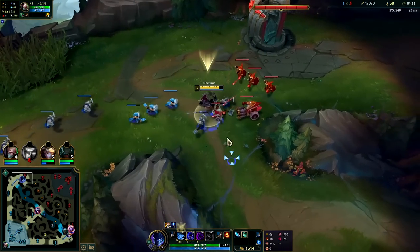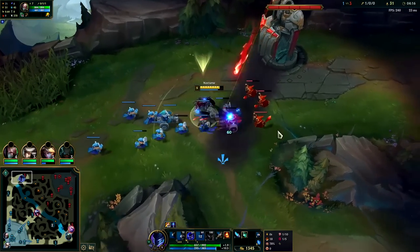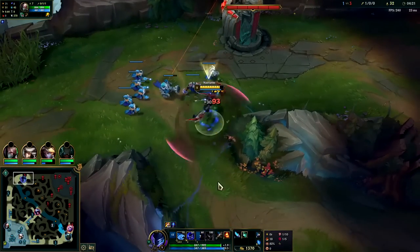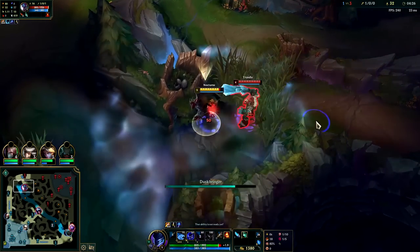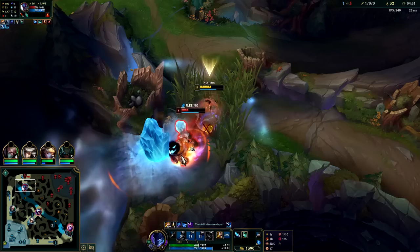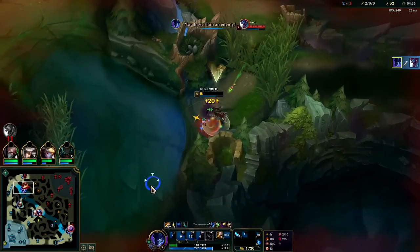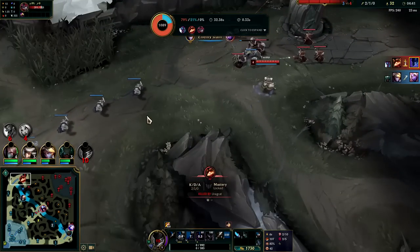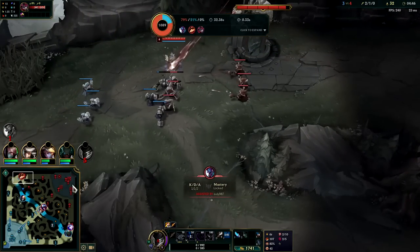We're getting a lot of gold and XP from this — we're already level 5 as a jungler, which is very good. We are missing a lot of minion last hits, but the wave should crash and reset for Singed by the time he gets back. I'm going to spell shield his Q here, hit with Ignite — and he's dead. Teemo pressed the attack so Teemo gets the kill. The wave's still going to reset; Teemo misses out on pretty much all the minions so this is still fine for Singed.